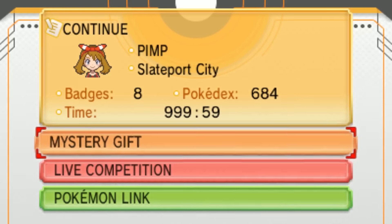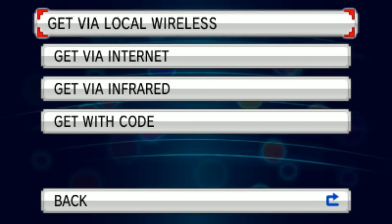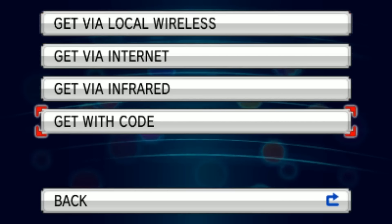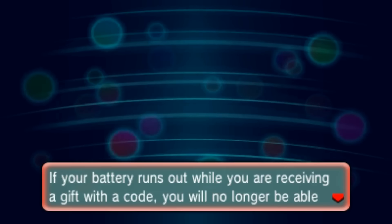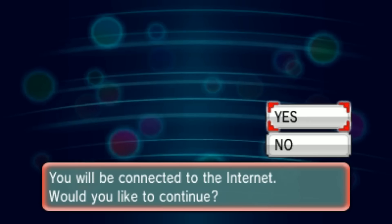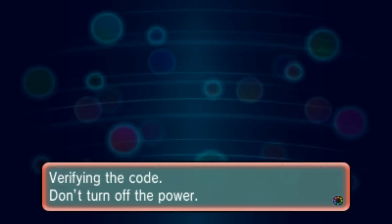You need to go to your Mystery Gift and make sure you've got a good internet connection. I'm just going to quickly scratch the code off. Go to 'Receive Gift' and then 'Get with Code' — not wireless. Make sure you've got your DS plugged in, because that would suck.